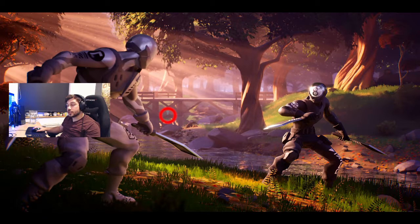Hey guys, we're back for the final challenge for week 7, which is to find the T within the loading screen. You can see it here with these two cool dudes fighting just by the bridge at Wailing Woods. I've highlighted it with that red circle so you can just see it.